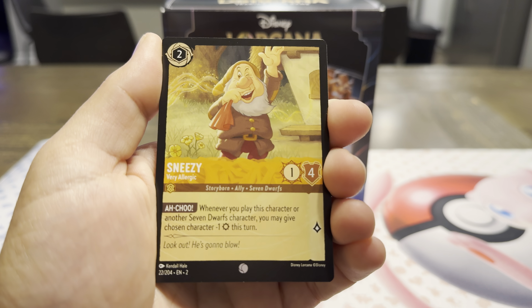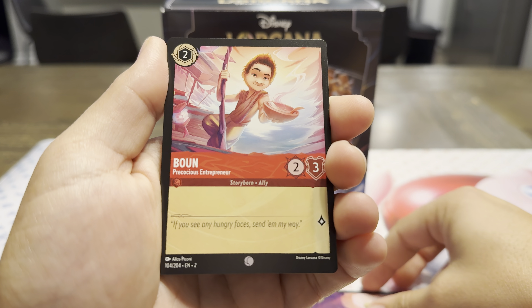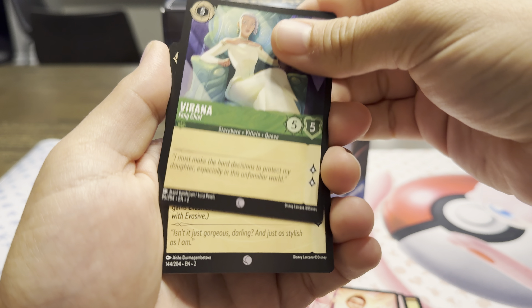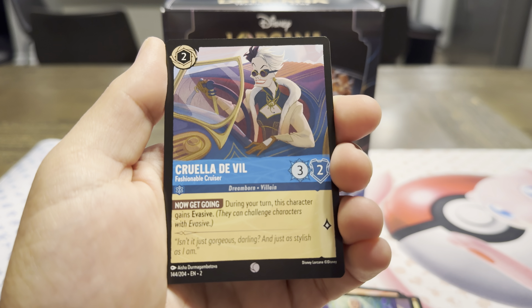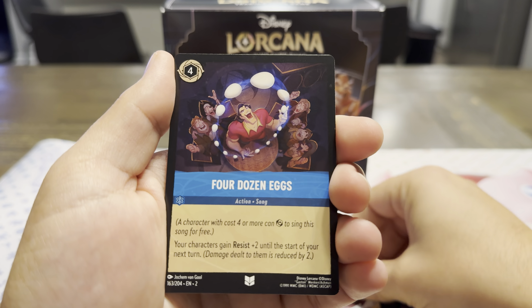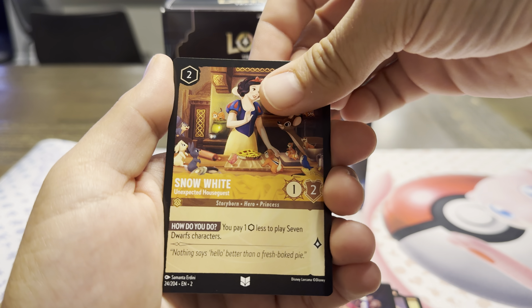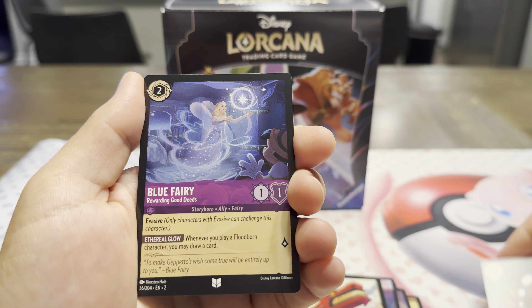We got Sneezy in this one, so maybe we'll have the dwarves. Jiminy Cricket is in this set. Bound. They have a lot of Raya, and Ray and the Last Dragon in this one. Cruella de Vil — love that one. There's that Last Cannon. Four Dozen Eggs. So you get a Song card. Snow White. Uncommon. Let's keep the uncommons together like we did last time. Blue Fairy, Uncommon — that's a beautiful card.